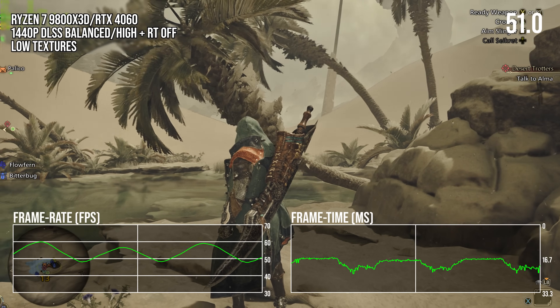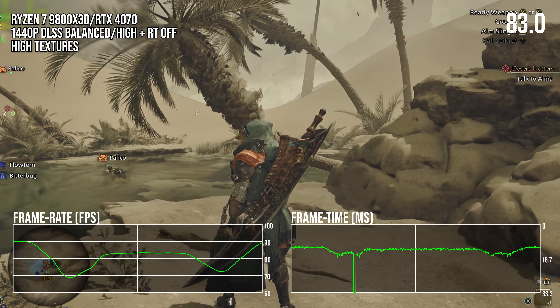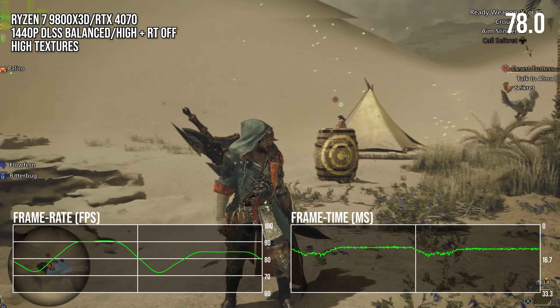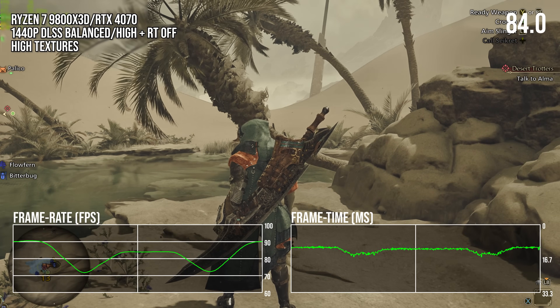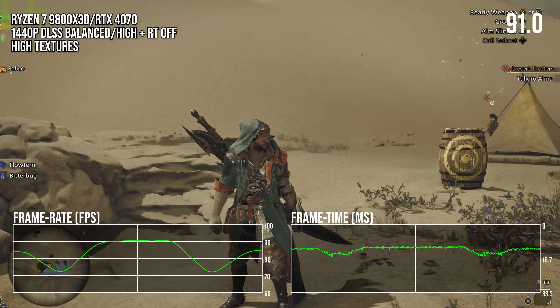Perhaps the issue is the RTX 4060. Not really. Even on an RTX 4070, we see similar behavior, just lessened in absolute numbers due to having more GPU grunt. There's still a sinusoidal frame rate graph when turning the camera, and frame times that increase in a strange way.